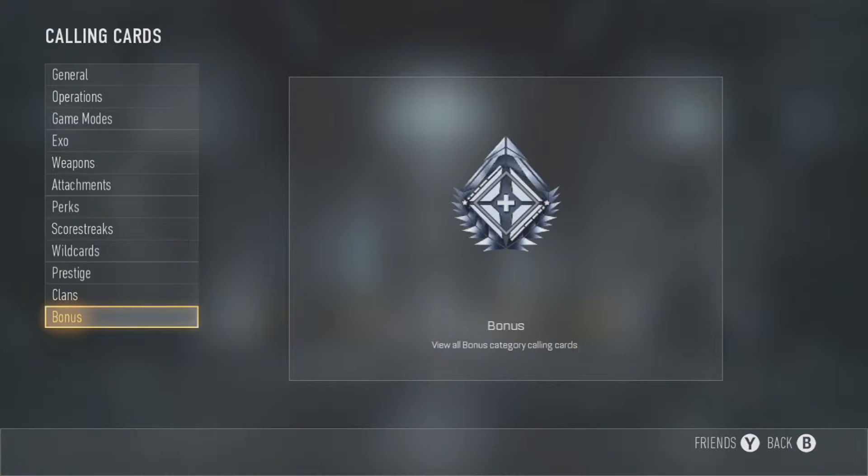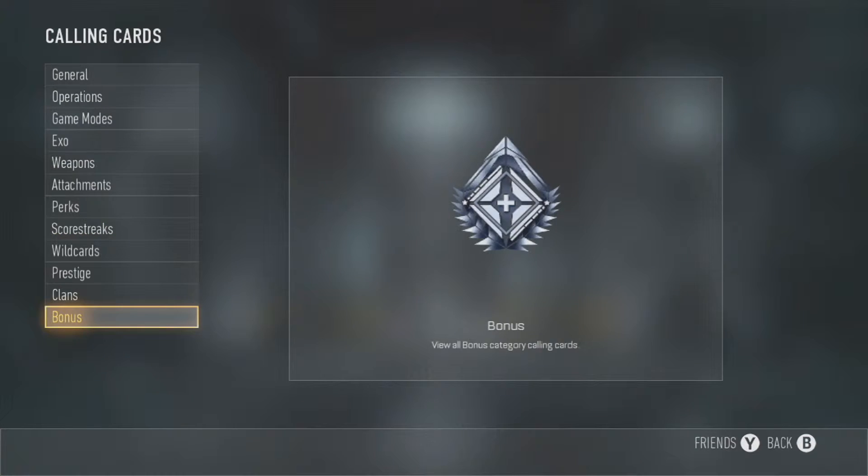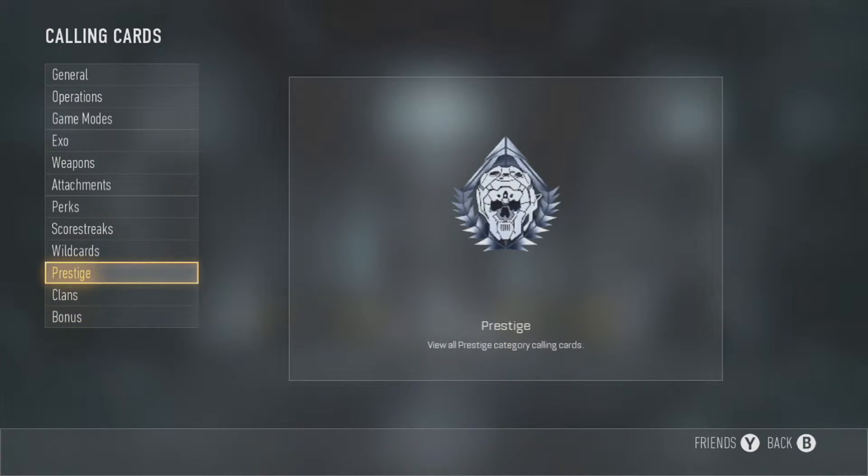By the way, I mentioned this in a couple of my videos, but I did go ahead and buy the lightning camo and calling card. I'm not usually one who buys DLC camos, but since it was only like one or two dollars and it's a really nice looking camo that really stood out, I went for it.